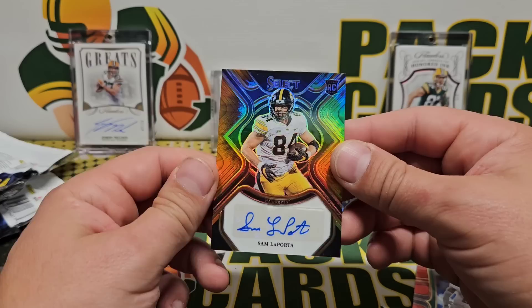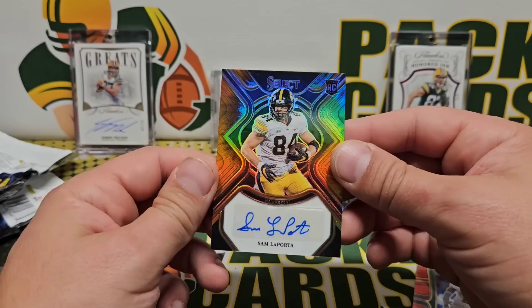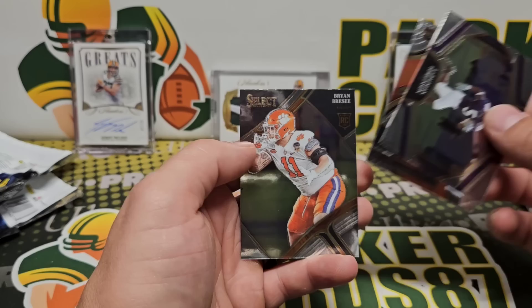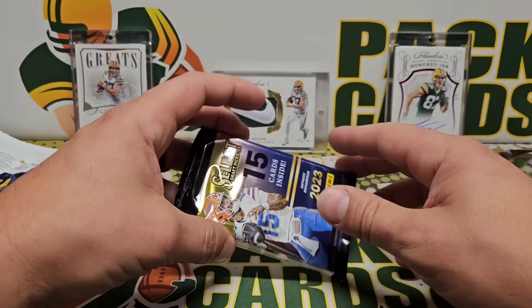Sam LaPorta tie-dye auto — pretty sweet. I think my guy Mikey B would like that. 149 Christian Gonzalez was the red, and then we got LT Richardson and Brian Brees. That's pack two.